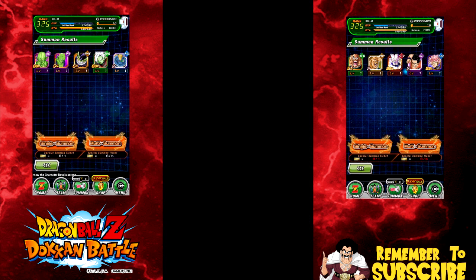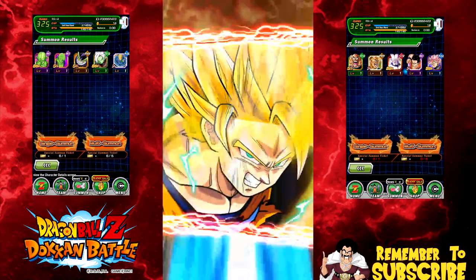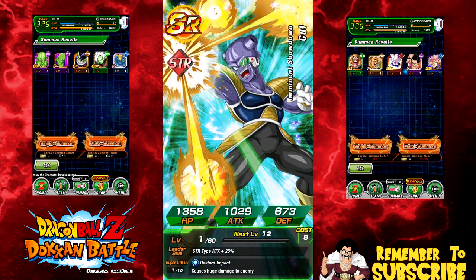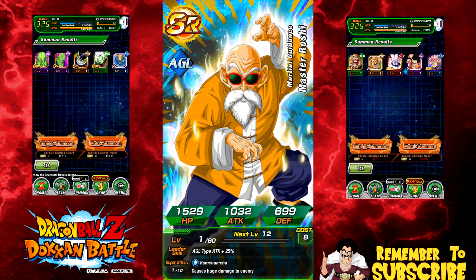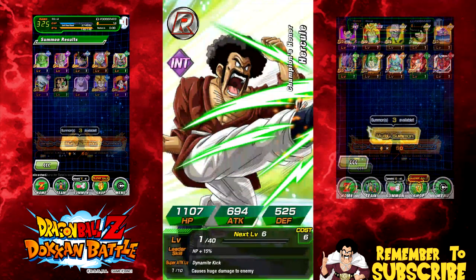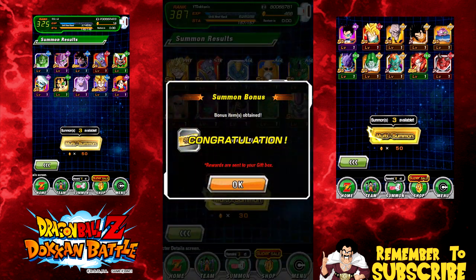Super Saiyan 4 Gogeta banner, discounted multi-summon — keeping my fingers crossed. One pod, that doesn't mean anything. State base form, oh no — he went Super Saiyan, Super Saiyan 1, Super Saiyan 2, no Super Saiyan 3. Not that great. Kuwi — I already have him at super attack 10. Yes I did. Birder, Master Roshi — come on give me something good. Cell first form — now he's at super attack 10 also.